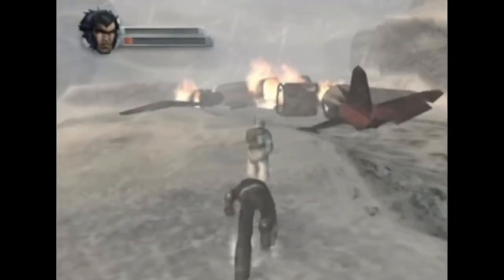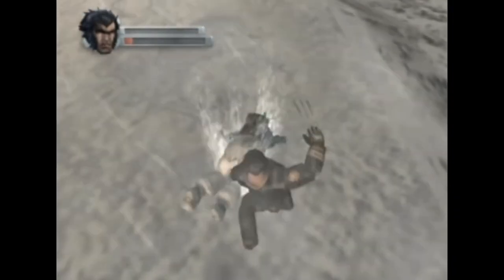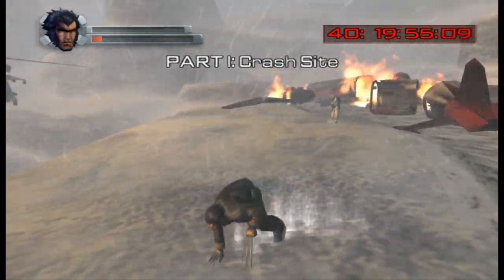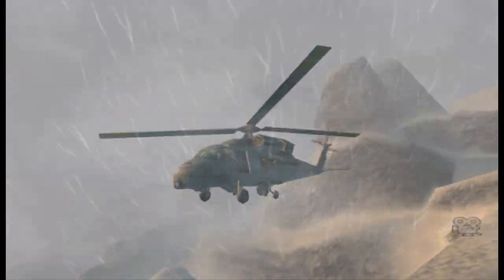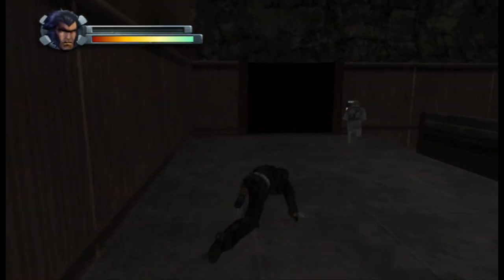The stealth part of the game is finicky. You have to stick to walls and stealth kill, or you run like this and stealth kill. And there are sections in the game where if you screw up one stealth kill, you have to repeat the entire section.